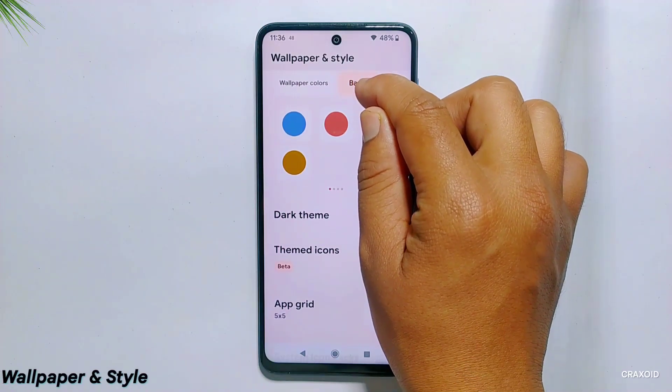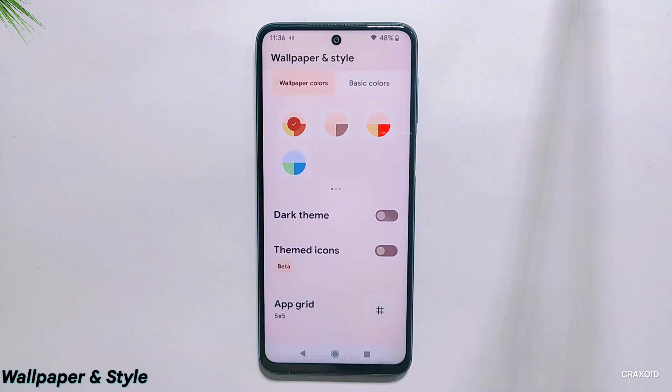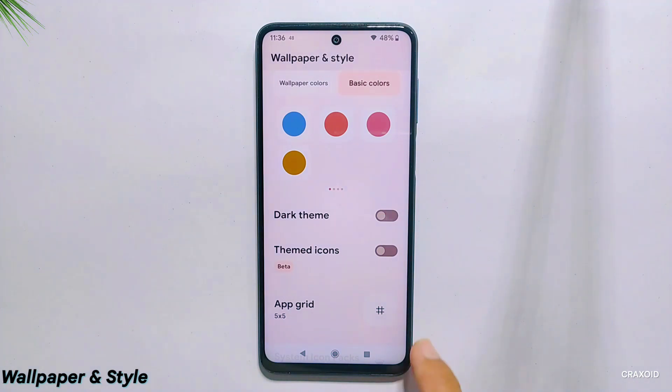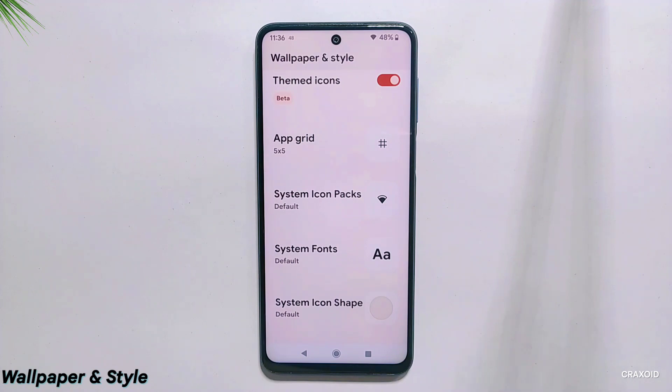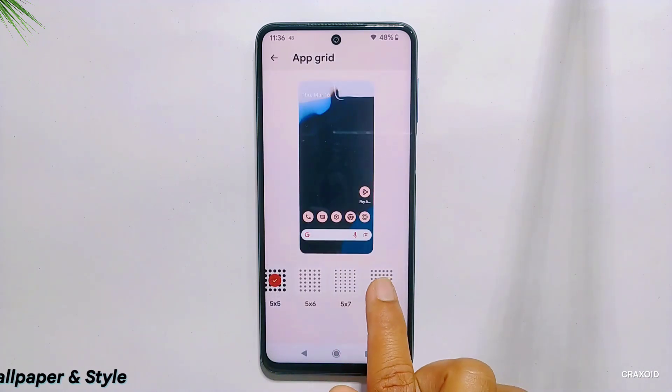Moving towards the wallpapers and style section, you will find the same features like wallpaper colors, basic colors, and other additional features including dark theme, themed icons, app grid, system icon packs, system fonts, and system icon shape. In the app grid, you will get up to a 6x6 sized app grid.